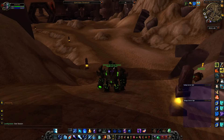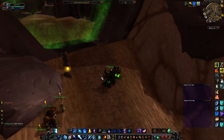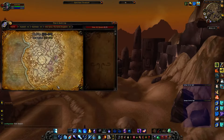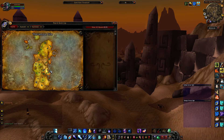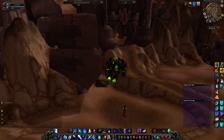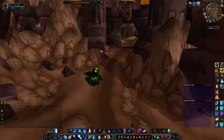So basically, this is AQ20 — the 20-man version, not the 40-man version. You basically come to Silithus and it's located right down here. Silithus is the zone over here. Alliance can come here as well. It's the portal on the left, not the portal on the right.